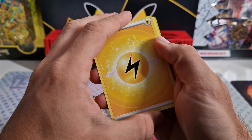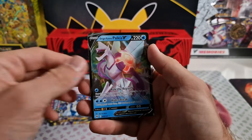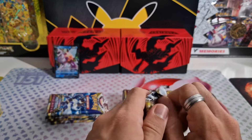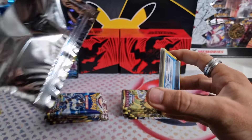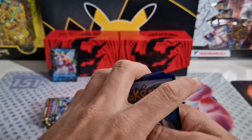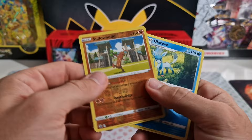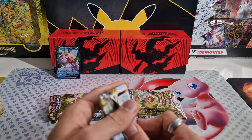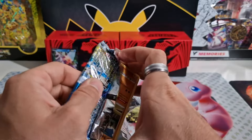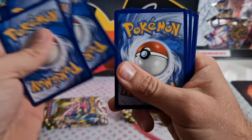Please let it be a Trainer Gallery — nope, it's not a Trainer Gallery. It is, again, a regular V. Of course. Reverse Avalugg and the Origin Form Palkia V. Where are these Trainer Gallery cards? I'm really wondering. I used to have so much better luck with Astral Radiance, but it has been fading away.